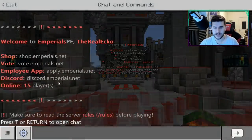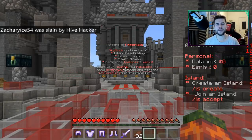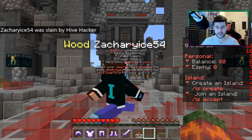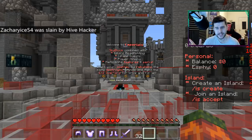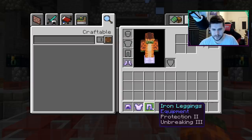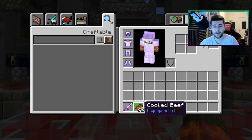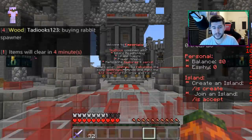Also in today's video, we'll be checking out their store. Not long ago in Minecraft, they've introduced like a scoreboard, so it tells you your balance and your SP. Over time you're going to earn more things. You do start off by getting given diamond stuff, an iron sword as well, and 32 food, which I think is a pretty good start. You're not just left in the dark.